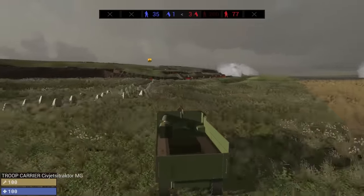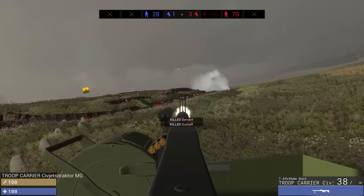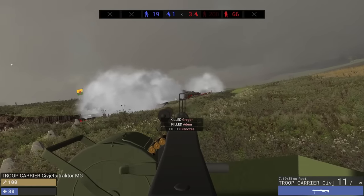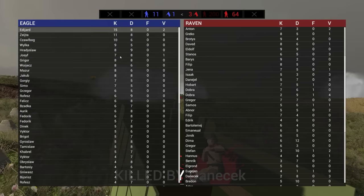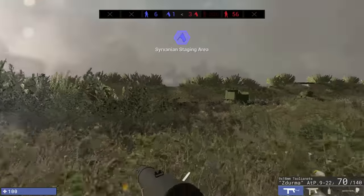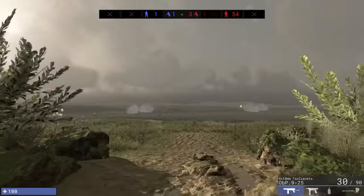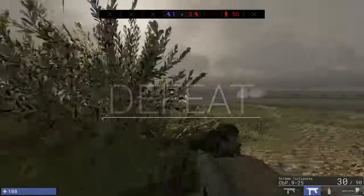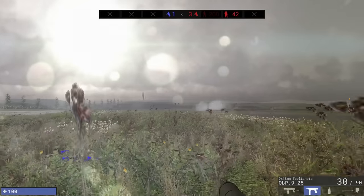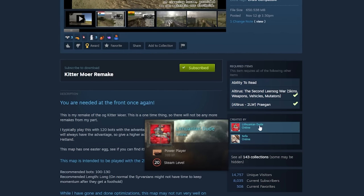We're down to our last 40 troops and they've got 280 — that is not looking good. I just went to like the top of the kill feed for us. I think what we need is either much better tactical options in terms of committing our troops, or if we had artillery we could barrage them with high-explosive rounds, or at least smoke grenades to cover an advance, or have air support or all of that. Right now attacking this trench — this has got to be the most defendable trench I've ever seen, maybe. This was the Kiddermore remake by Lithuanian Dude and Sofa.